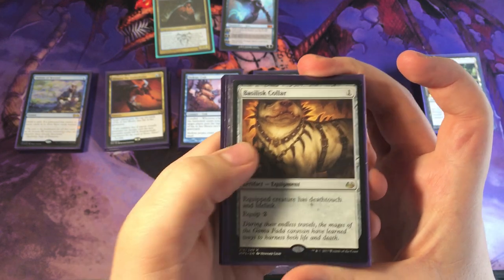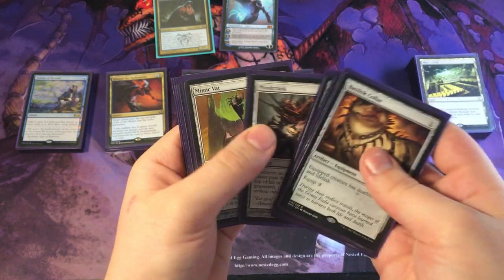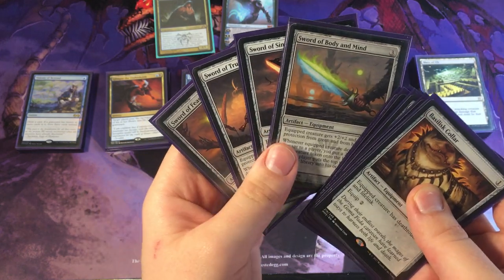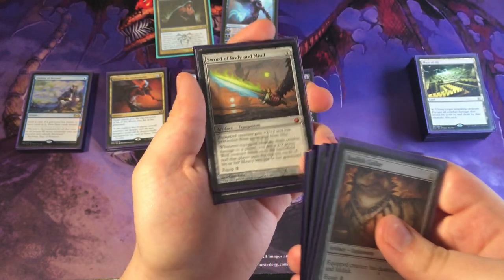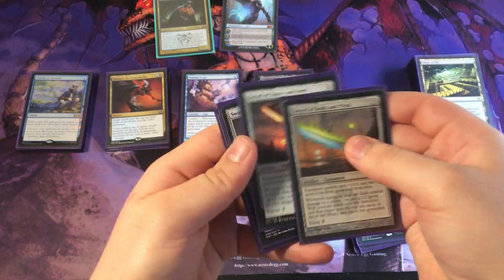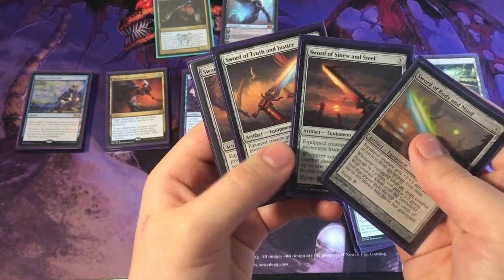Artifacts. Sol Ring, Dimir Signet, Lightning Greaves, Mind Crank, Mimic Vat, Chromatic Lantern. And there's the Voltron element right here — just the Swords, and that's all you really need. Sword of Body and Mind is the best one in the deck for sure because you're getting the mill. Sword of Body and Mind, Sin Prodder and Steel destroying Artifacts, Truth and Justice making it even bigger, Feast and Famine untapping your lands. Such powerful cards.